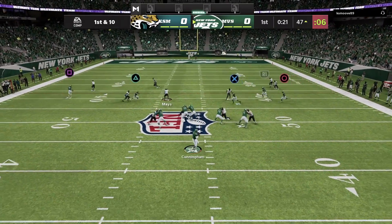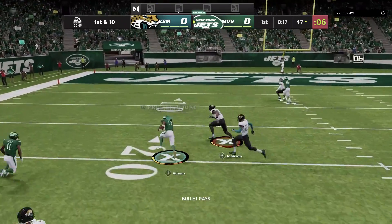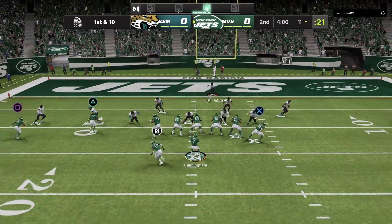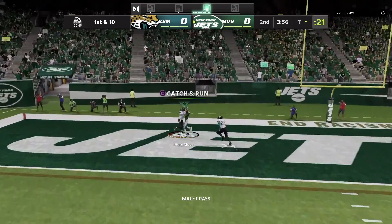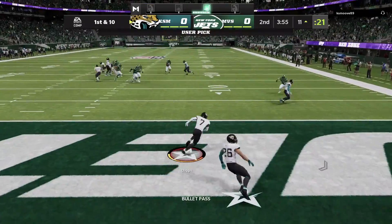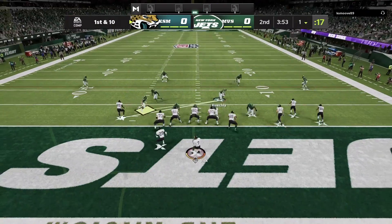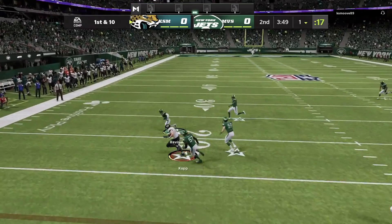First down and 10, in the pocket, five wide, looking around — it's going to be caught by Devontae Adams, and he's going to be down at around the 11-yard line. First down and 10, Cunningham looking, firing — the end zone, it's going to be intercepted. I clicked the wrong one — I wanted to throw to Randy Moss there but I went for a Shakira catch instead of an aggressive catch. That's what I should have done, because that would have been a nice catch right there.